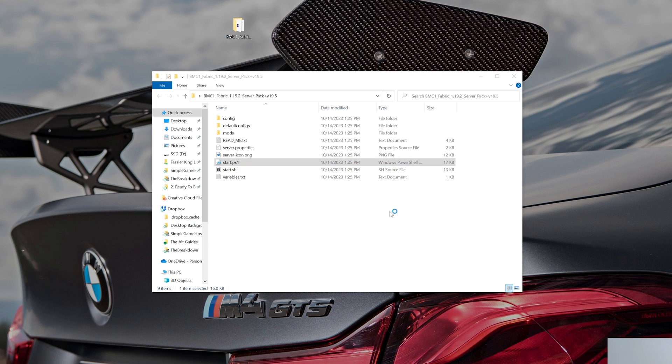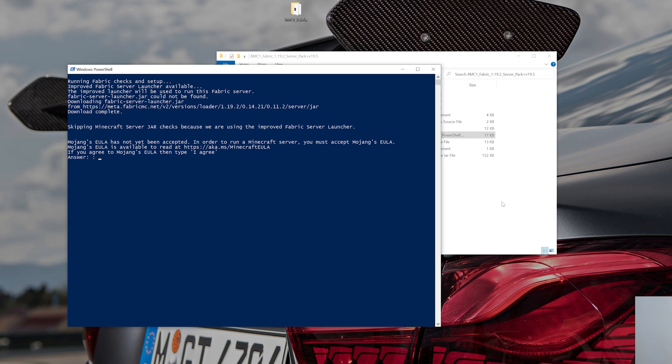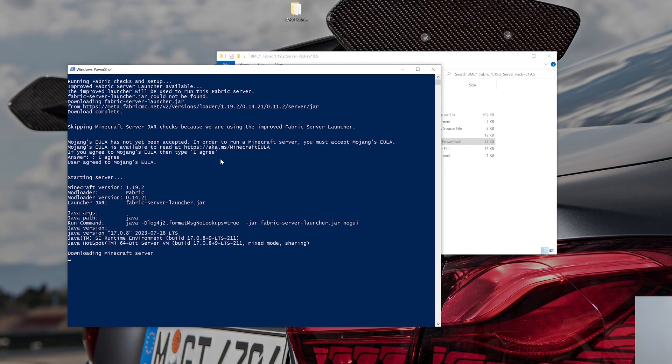Right-click on the Start.ps1 file and click Run with PowerShell. You'll get a warning — that's perfectly okay because Windows doesn't recognize the file. Go ahead and run it; it's safe as long as you downloaded it from the links in the description. You'll then be prompted to agree to the Minecraft EULA. Type 'I agree' and hit Enter. It will download everything it needs to get the server up and running.